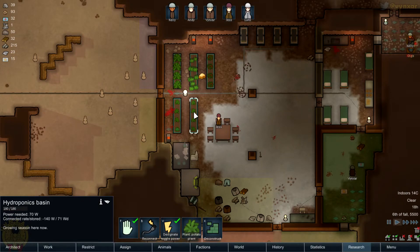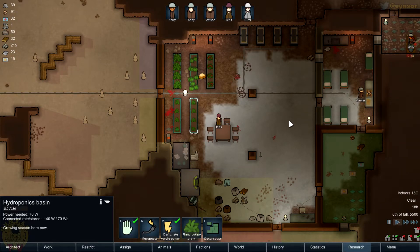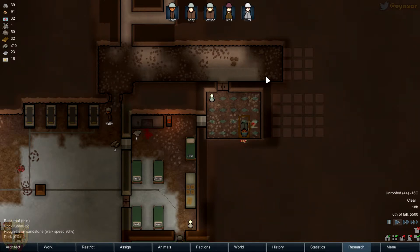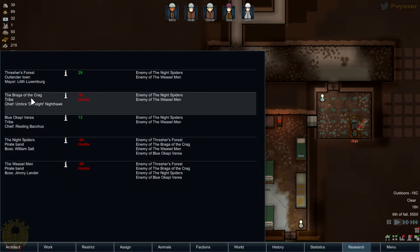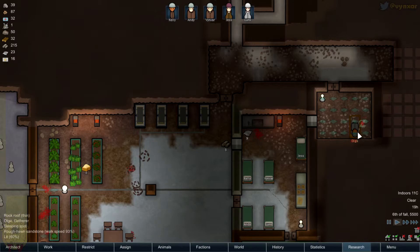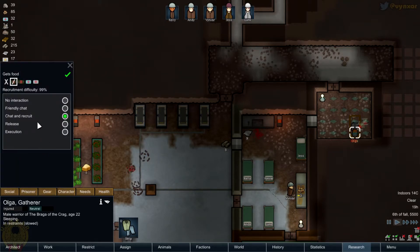This one might be potato for a while, but I wanted to have rice here — I'll switch it later. We might want to try to recruit. Actually that's probably not a good idea because we've already got 5 people and we don't have so much food. Or we might release her. Let's take a look at my faction — the Braga of the Krag are hostile. Maybe I might want to release her to make a bit of goodwill. I think maybe it is the right thing to do — I've got really enough people. I'm going to release her when she can walk.